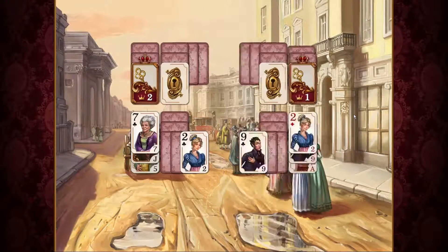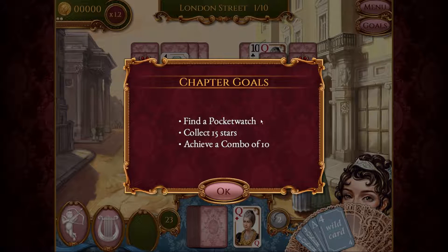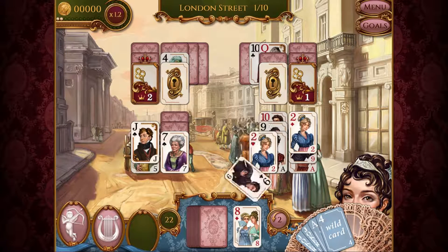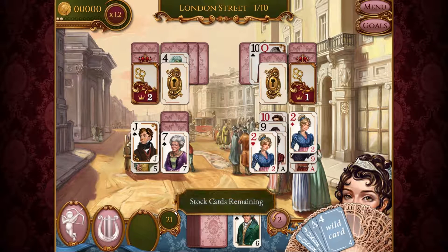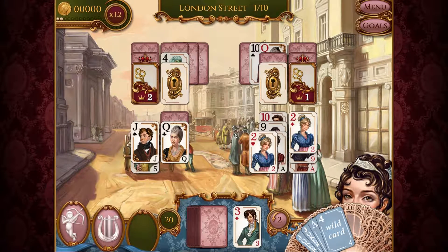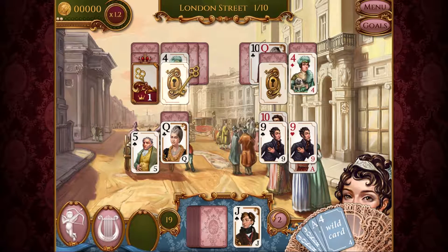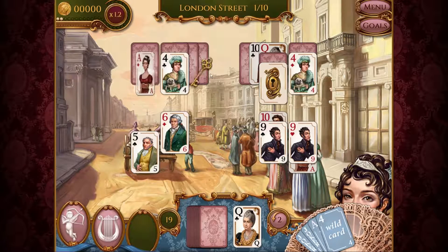We lost a pocket watch — we have to find it. Collect 15 stars and achieve a combo of 10. Let us begin. This Queen's not gonna help us, so we start with the seven, nine, six and seven, three, two, eight, Jack — and let's open up this Queen, open up this area too.